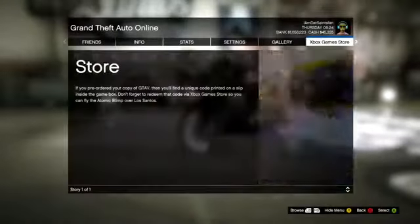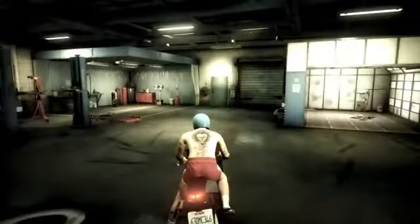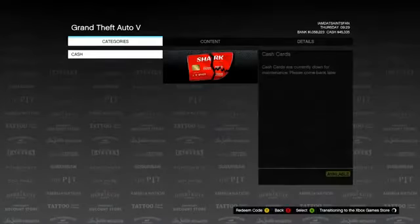Now once you're in the custom shop, you're going to want to hit Start, hit LB to go to the Xbox Live Store, hit A, and then hit A again. Now this will actually bring you to the Xbox Game Store, where in the future you'll be able to buy the microtransaction cash pack for money and stuff like that. But once you get to that screen, all you're going to do is hit B, and it will bring you back to the world.